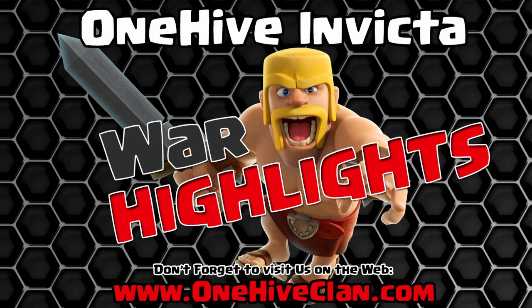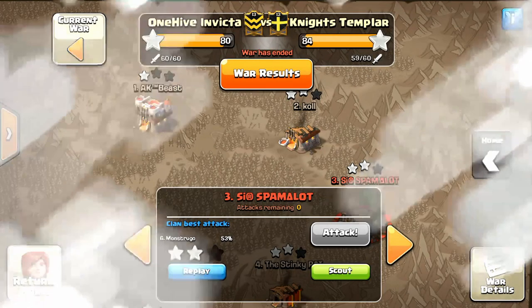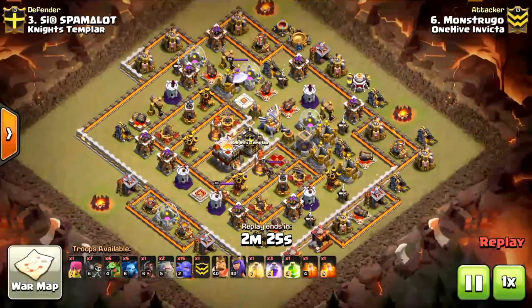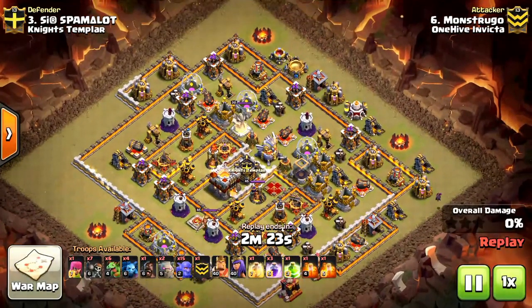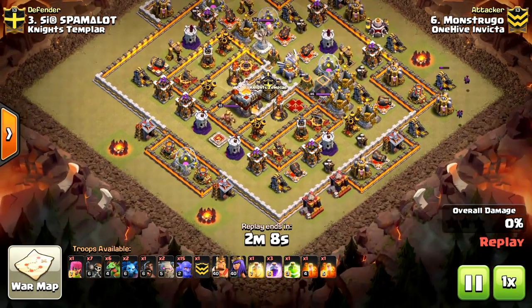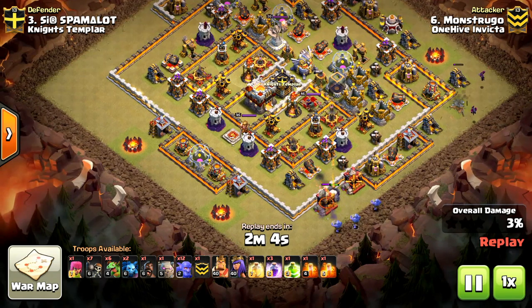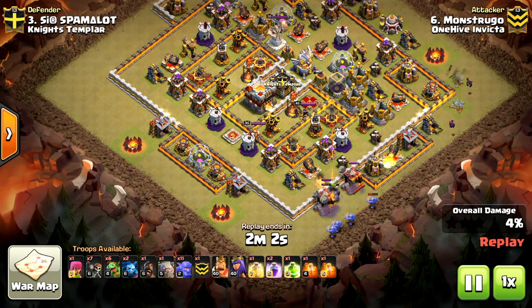First up we have a 10v11 — Dan aka Monstrugro — with a GoBowler with some baby dragon attack. He's scoring some free percentage at 3 and 6 o'clock with these minions, getting decent value from those. Then at 6 o'clock he drops his golem, fanning out a few bowlers to gain some good value from those bowler skips.